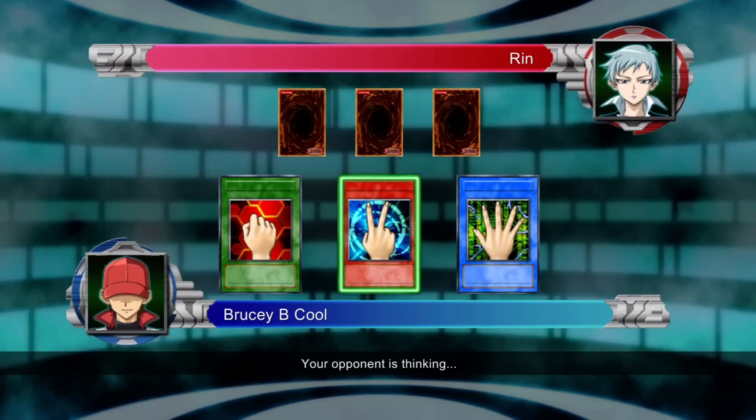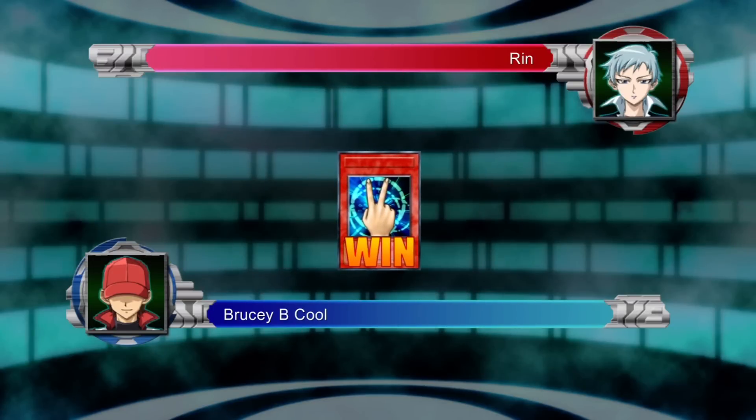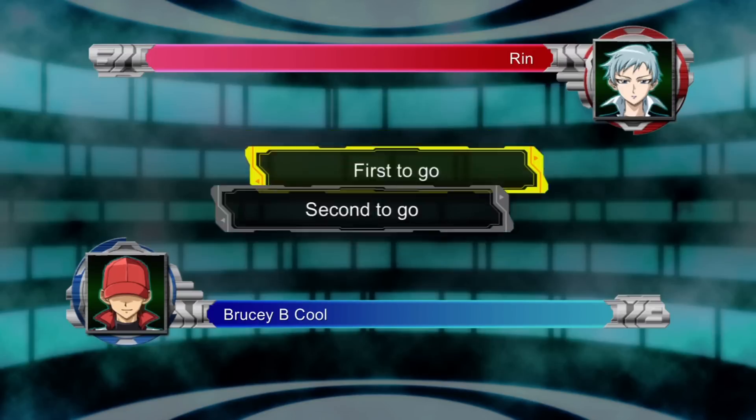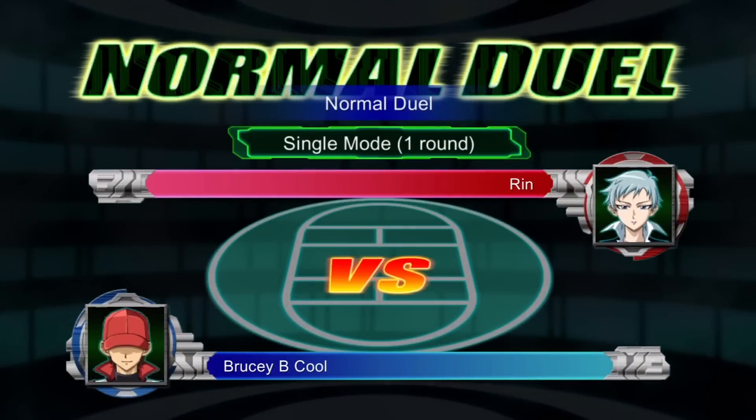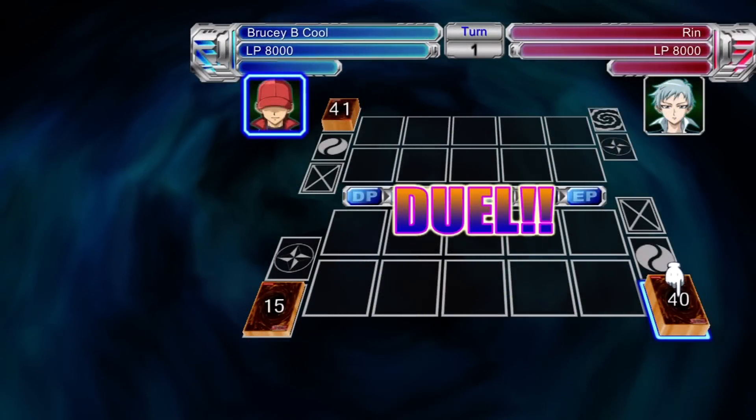Now the two things to watch out for are her special summoning abilities and her effects, primarily the ones that she gets from spell counters. So if you can get those two bases covered, then that's it — you're done with this, this is a walk over. I'll just cover this in a bit more detail though.